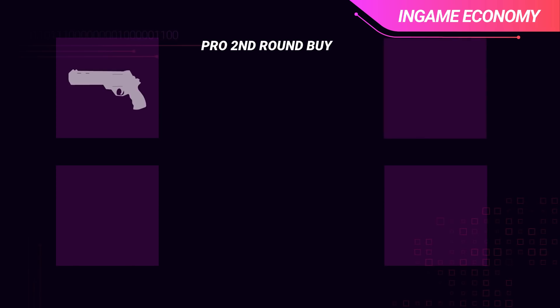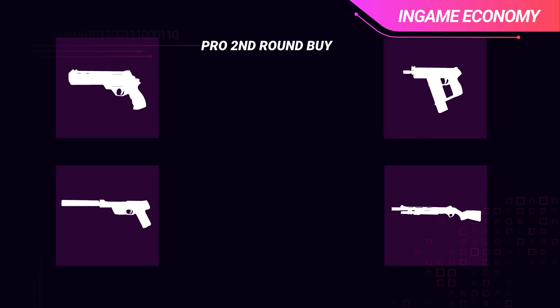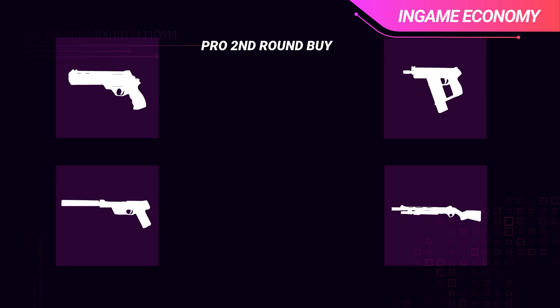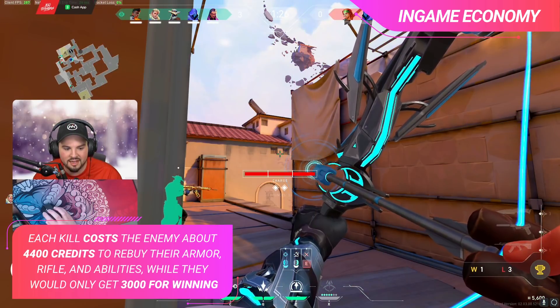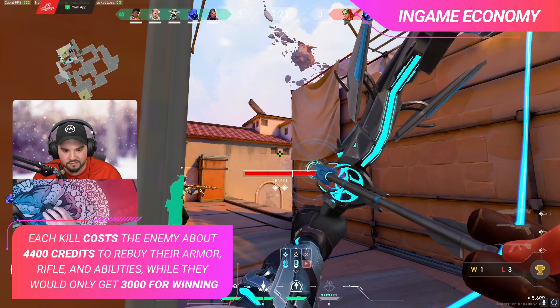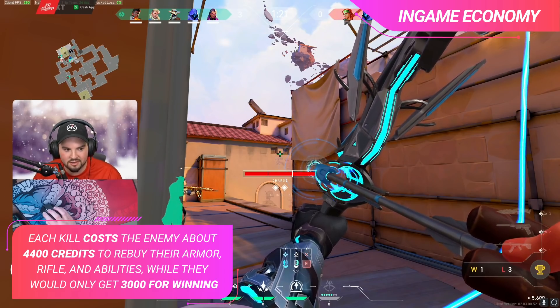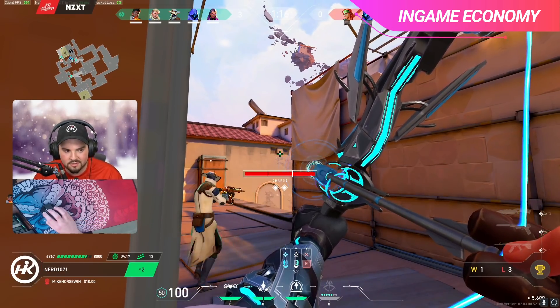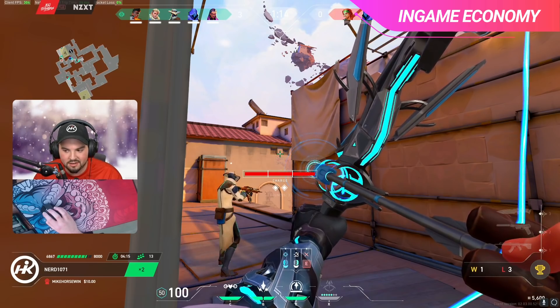We also have strategies from pro play where teams often just buy a sheriff, ghost, bucky, or frenzy — whatever they can afford on their save round — which makes them able to buy a rifle and light armor instead of heavy armor on their next buy round. Once again it gives them a little extra firepower to pick up a couple of kills, make the round more expensive, and make future wins worth that much more. Regardless of what save round strategy you decide to stick with, you have to find a way to start making those rounds expensive for your enemies. And if you can't buy anything, stick very close to your teammates and hope for a couple of trade kills at the least.